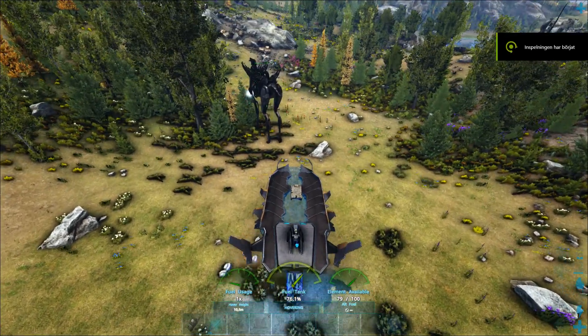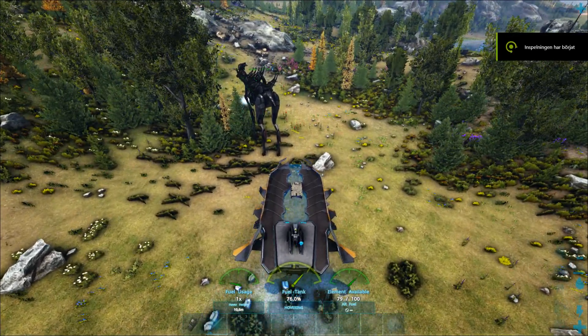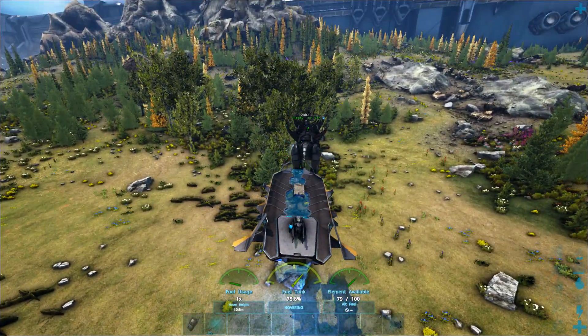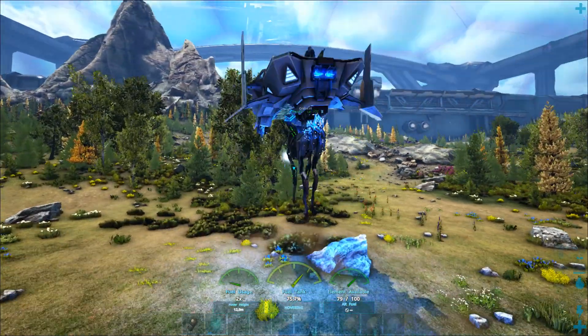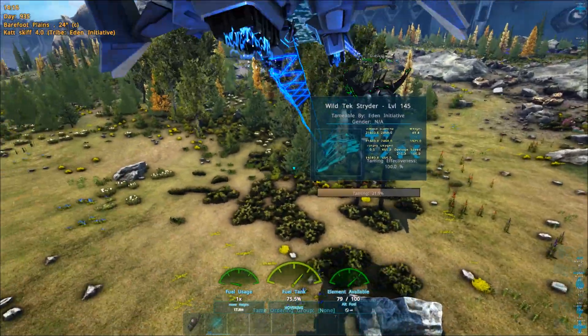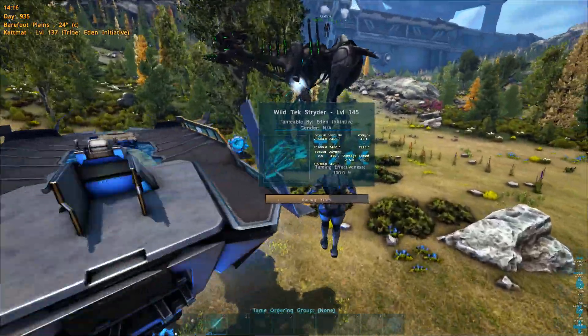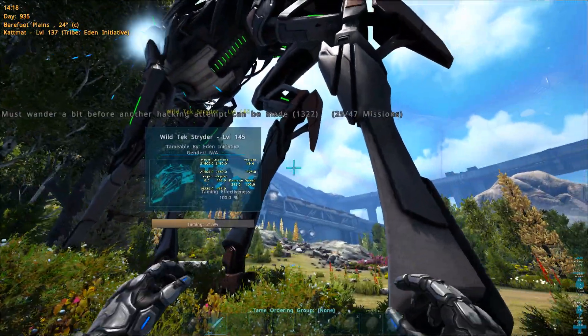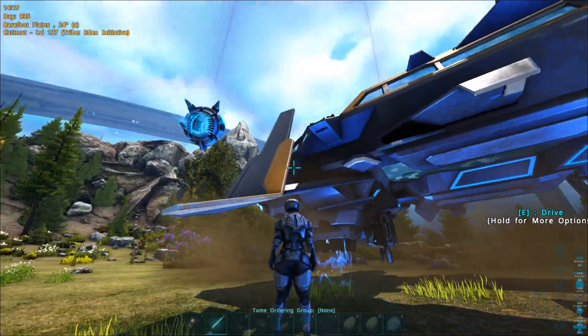So here's how you can tame yourself a strider using a skiff. It's actually a very funny thing. You have to wander it after taming it. You can see it's not at 31% right there, and if you just walk up to it, it will say it needs to wander for a certain amount of time or a certain amount of distance.